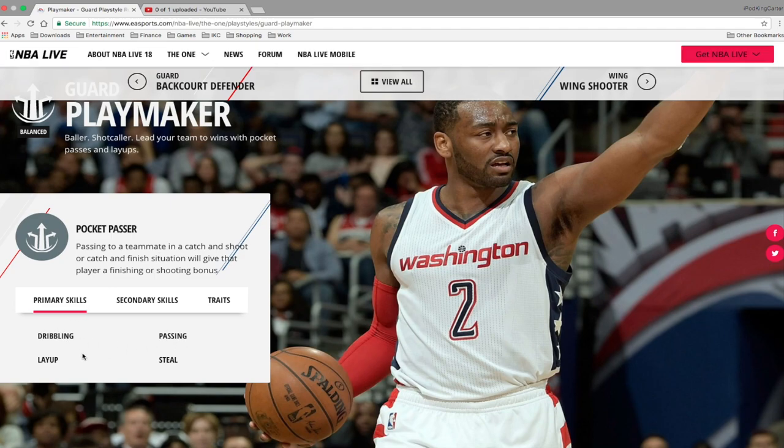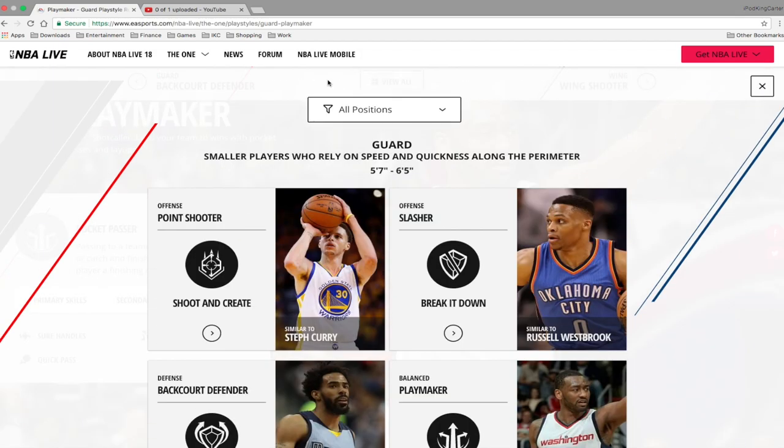For the playmaker guard, primary skills are dribbling, passing, layup, and stealing. You can dribble, pass, lay up - get to the rack on your own - and steal in the passing lanes to start a fast break. Secondary skills include on-ball defense, mid-range shot, and inside shot, so your three-pointers won't be that high. Traits include great handling, great contested mid-range shots and layups, and quick pass.